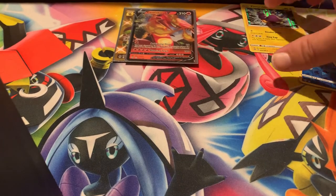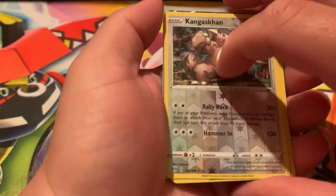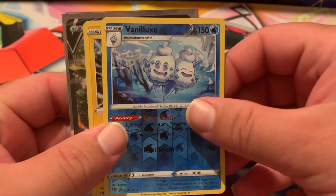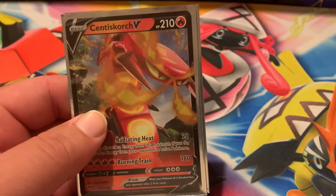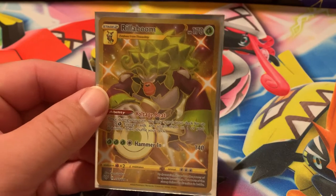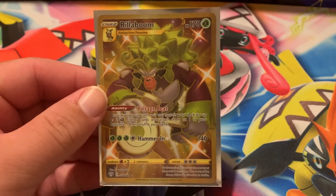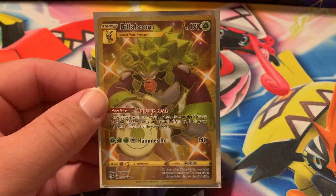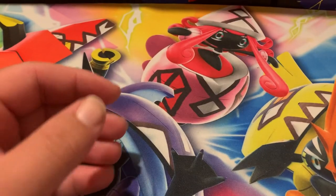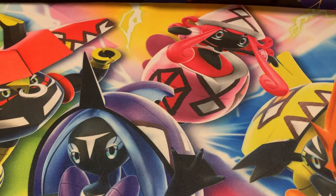Let's take a look at our pulls for today. We got our reverse rares: Kangaskhan and Vanilluxe. Our lone holographic: this Incineroar. And our main pulls for today: the Centiskorch V, and this beautiful shiny Rillaboom Secret Rare gold card. I cannot believe I pulled a secret rare like this. I'm happy with today's pulls and I'm happy with this Elite Trainer Box purchase.